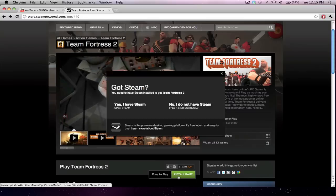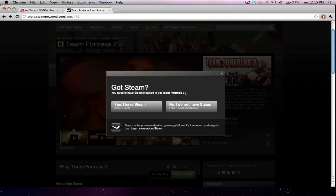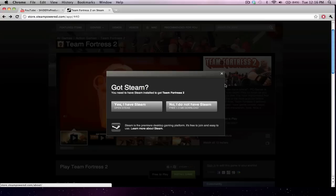Anyways guys, all you have to do is click install game. It's going to ask if you have Steam — if you do, click yes; if you don't, click no and download it. It's free.